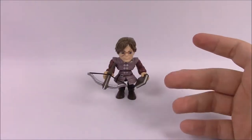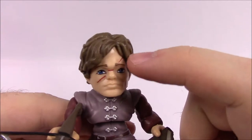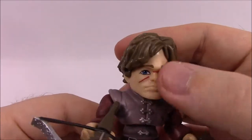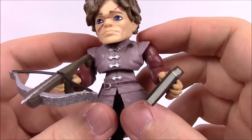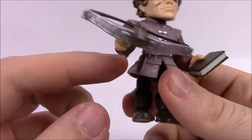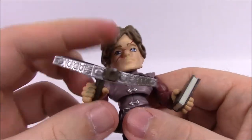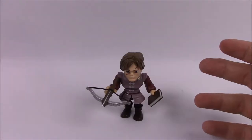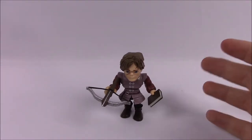Next up here is Tyrion Lannister, and this is the battle damage version — he has a scar that goes along his face. He's got the brown hair, longer style combed back, blue eyes, and of course the scar that goes down across his face. He's in a grayish brown tunic with the Hand of the King patch, red sleeves, brown leggings, and boots. He has a crossbow, which he uses quite a bit. For his card, Tyrion Lannister is affiliated with House Lannister, whose house words are 'Hear Me Roar.' His quote is, 'That's what I do — I drink and I know things.' Interesting fact: he served as both the Hand of the King and the Hand of the Queen.